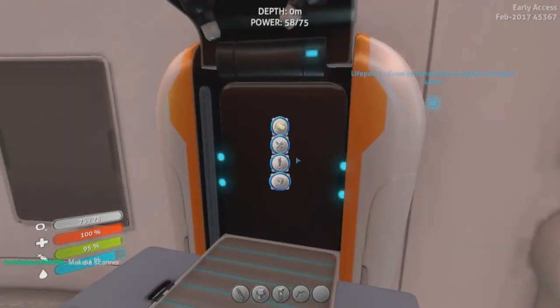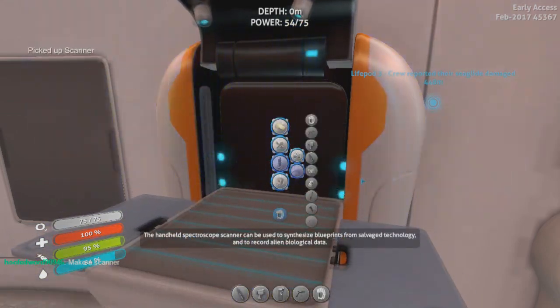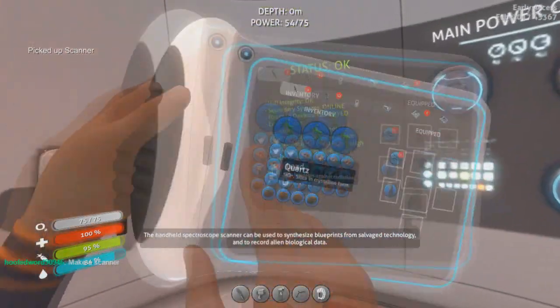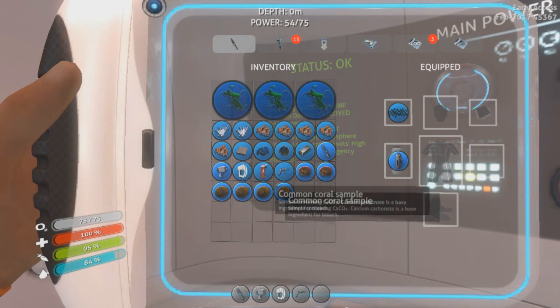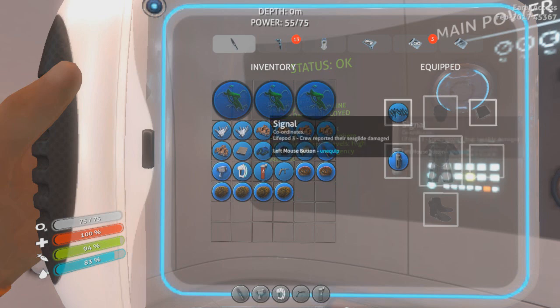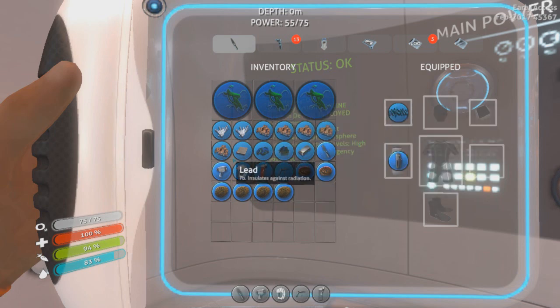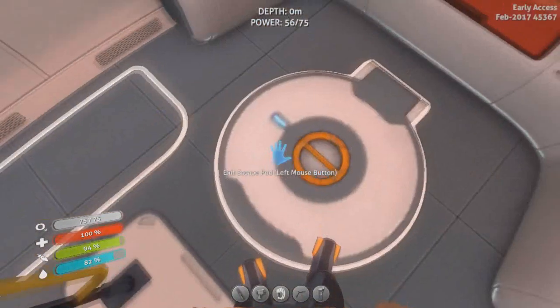Make a scanner? Might as well. Let's set the scanner to 3 and the fire extinguisher to 5. I will never get rid of this fire extinguisher — or these coral samples for some ungodly reason. Creeper vine. Signal. Can I move that? Let's go scanning.